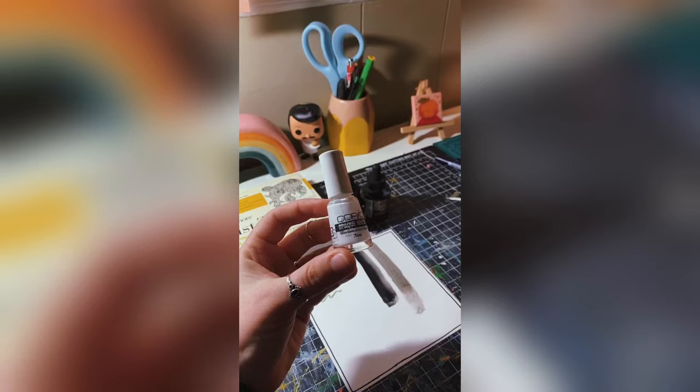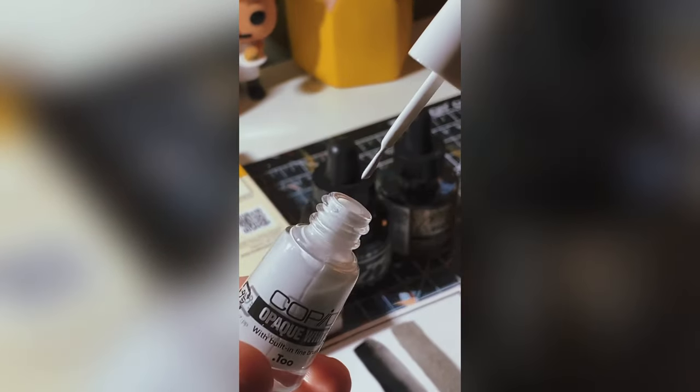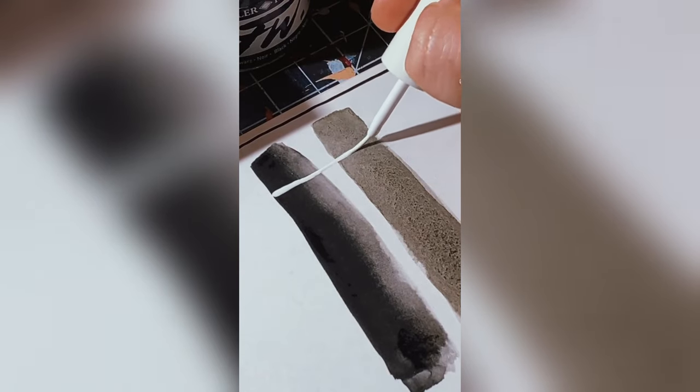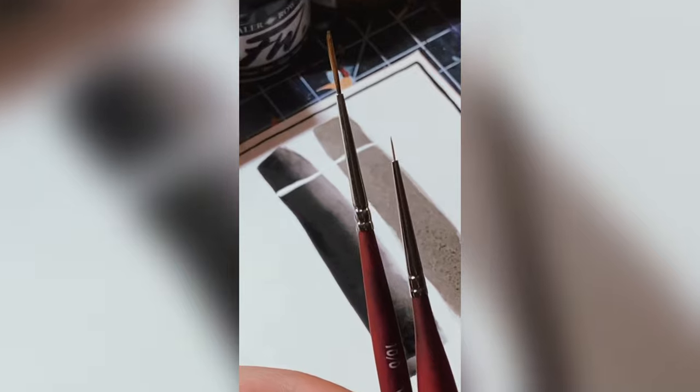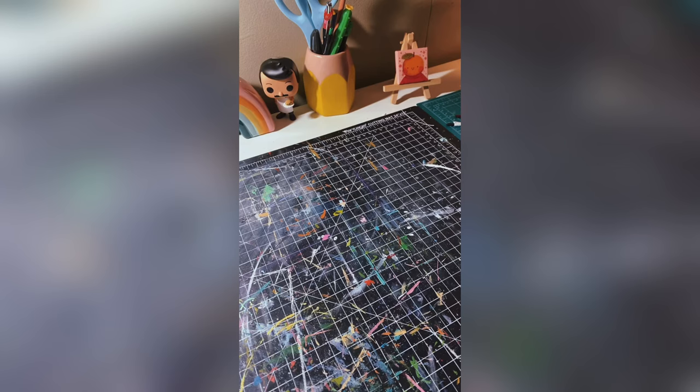And of course I have to get something to add sparkles and highlights, so I have this Copic Opaque White Ink. I have never used this before and I absolutely love it. And then I got some little detail brushes. That's it for me — but what are you going to use this year?